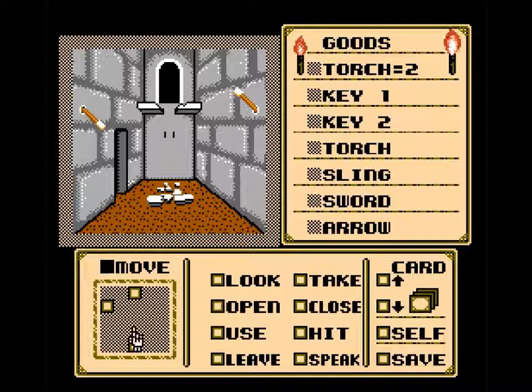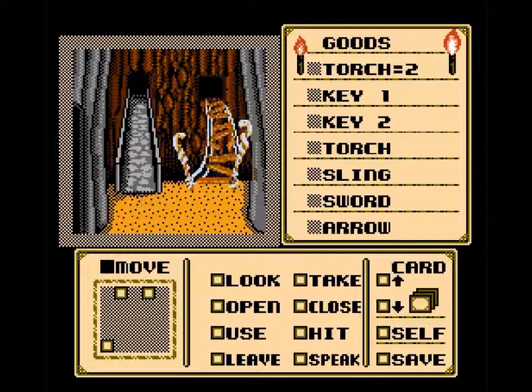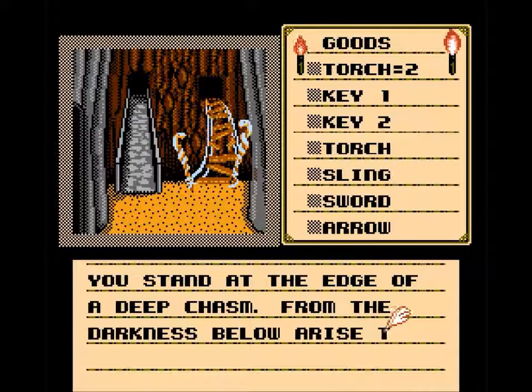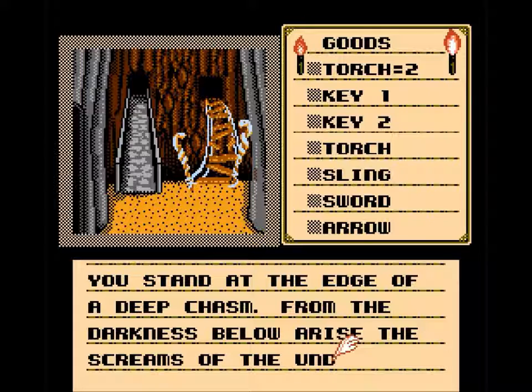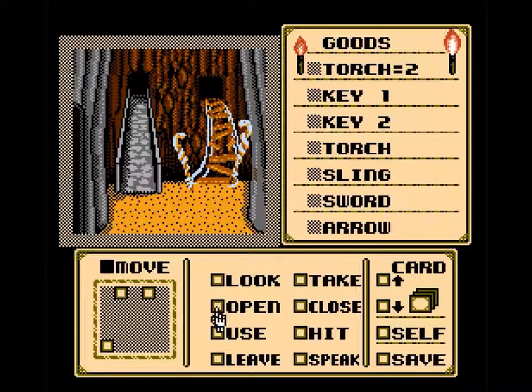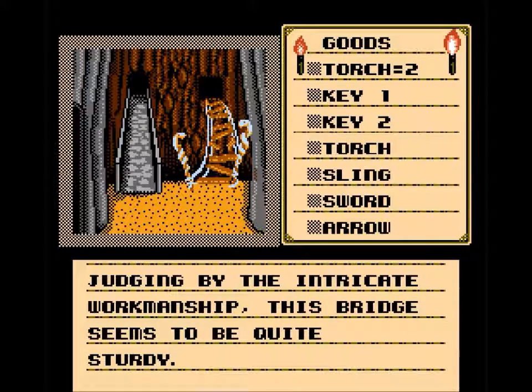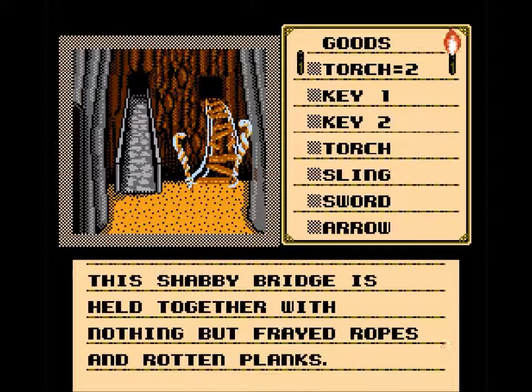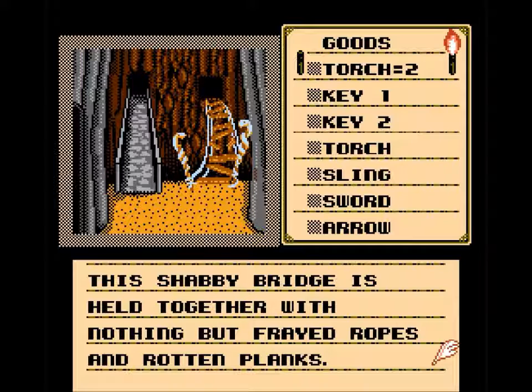Should we go down? Let's go down. Now we have two bridges. 'You stand at the edge of a deep chasm; from the darkness below arise the screams of the undead.' There's a cave carved roughly in the chasm's wall. 'Judging by the intricate workmanship, this bridge seems to be quite sturdy.' Then there's the other one: 'This shabby bridge is held together with nothing but frayed ropes and rotten planks.'